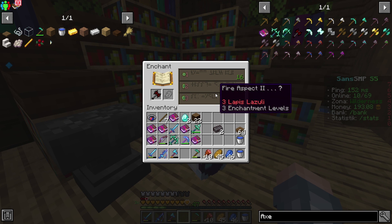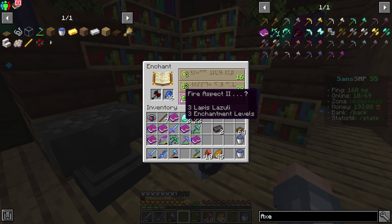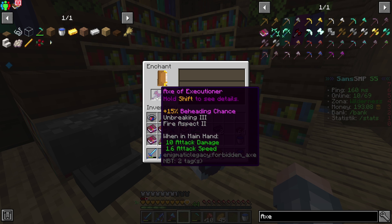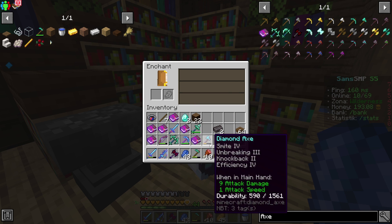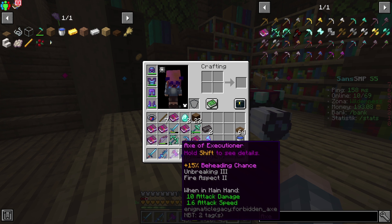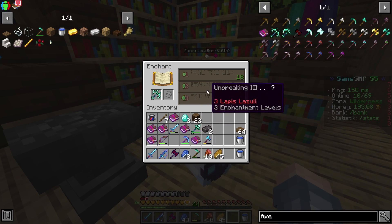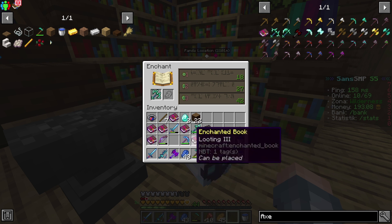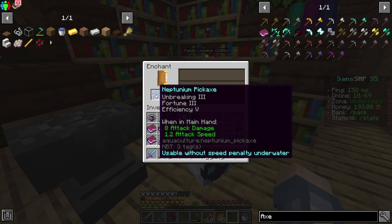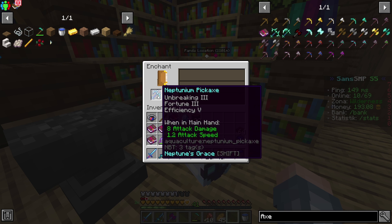Kita akan buat blast powder-nya dulu, kita ambil dua blast rod, terus kita jadikan aja menjadi blast powder. Dan kemudian kita akan buat diamond axe-nya. Blast rod-nya di atas, kayak gini. Dan sekarang jadi Axe of Excessioner. Kita bisa enchant kali ya. Kita langsung dapet fire aspect guys, oh my god! Lumayan nih, kalau gak ada knockback bisa overpower nih guys. Kita sekalian mendapatkan unbreaking-nya juga guys, let's go! Lumayan ada fire aspect ya temen.